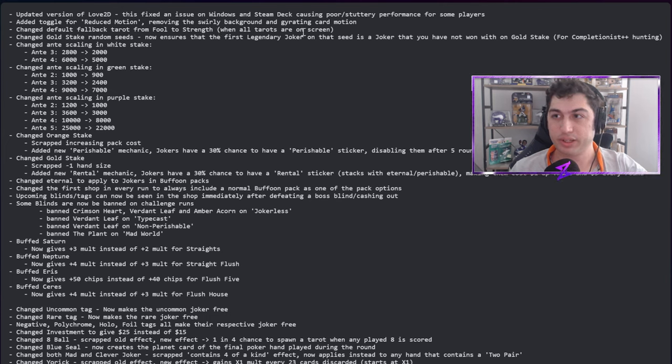They changed the default fallback tarot from Fool to Strength when all tarots are on screen. Then there's the gold stake change: random seeds now ensure that the first legendary joker on that seed is one you have not yet won with on gold stake. The only thing I don't love about this change, even though I understand it's needed for completion, is that it can kind of give away what legendary is in that pack.